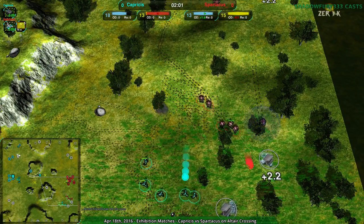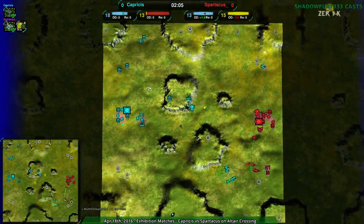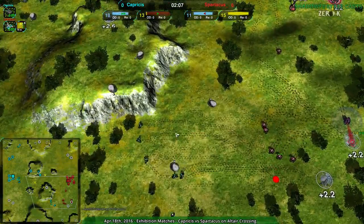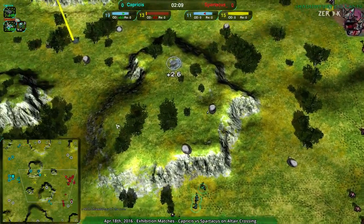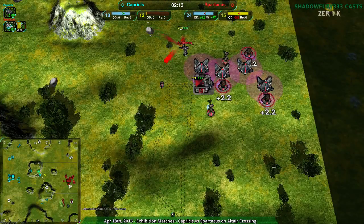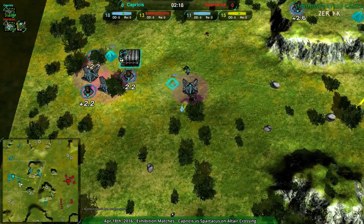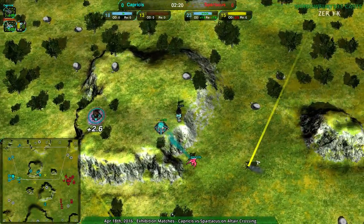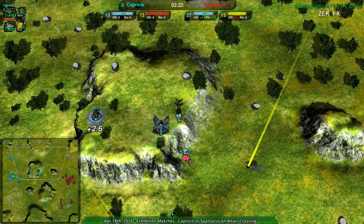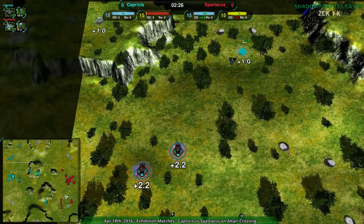At the same time, Capricious is expanding along the map. They have the northwest pretty much completely, and the north center. Definitely Capricious's pressure is not in vain - they are expanding in the meantime while forcing Spartacus to defend. And that's a good thing to do. If you're forcing your opponent on defense, go for the expansion in the meantime. Don't do it naked because your opponent might counterattack, but Capricious has at least some defenses, not a huge amount, but some.